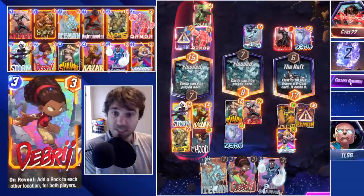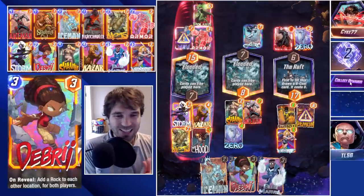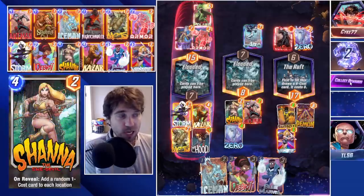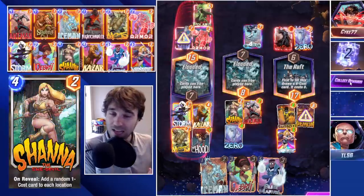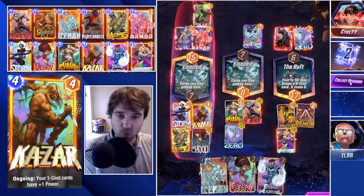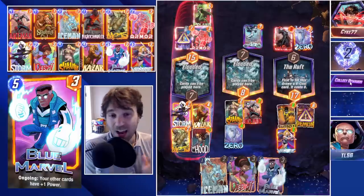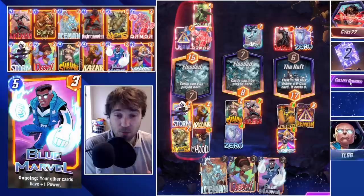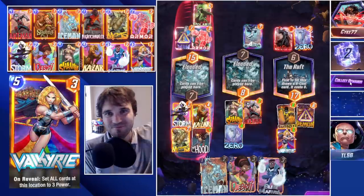It's not that we weren't wanting to play her — retreats were happening before we were able to. Overall the list feels okay. I don't know if this is the final home we find for her; she'll get additional support as more cards are released. But as of right now, it feels like a decent shell for Valkyrie, Storm, Shanna, and Kazar — it works for what it is. I hope you guys enjoyed the video. If you have any ideas for Shanna, let me know in the comments below, and I'd be more than happy to try them out. As always, this has been TLSG — later, guys.